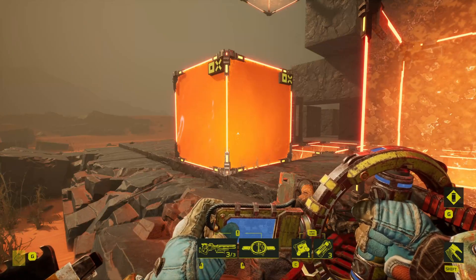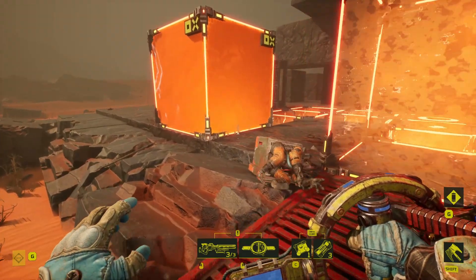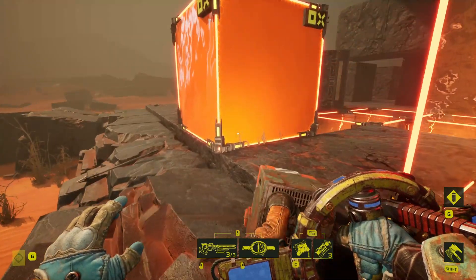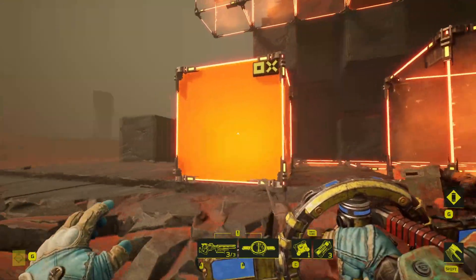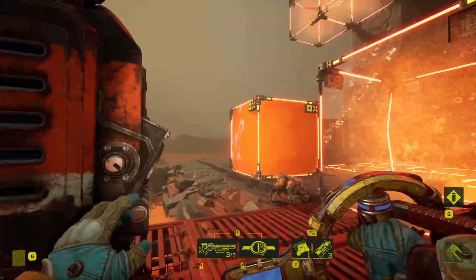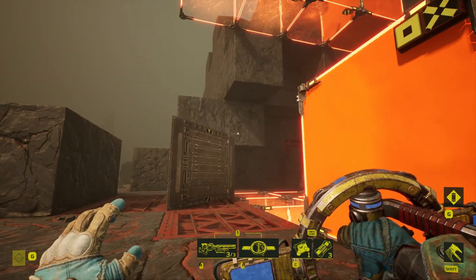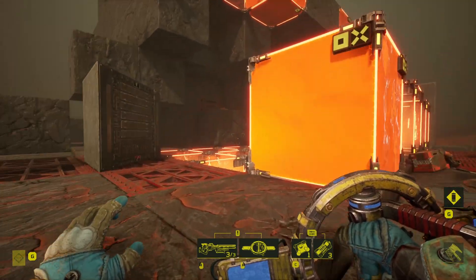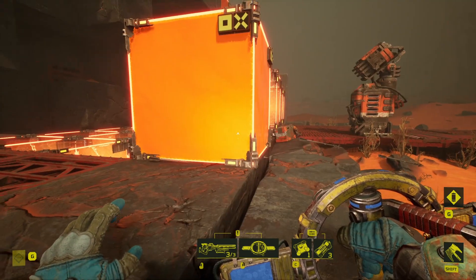The bolt shot trap had Hunter on it as a mod, and those bolts tracked me through the solid corrosive cube even though they hadn't launched by the time I stepped back around the corner. You can see those bolts coming happily right through that solid opaque corrosive cube. They will track through the corrosive cube if the trap itself targets you before you duck around the corner. Iron claws will do much the same thing — the claw has some minimal tracking and will fire straight through a corrosive cube to get to you.